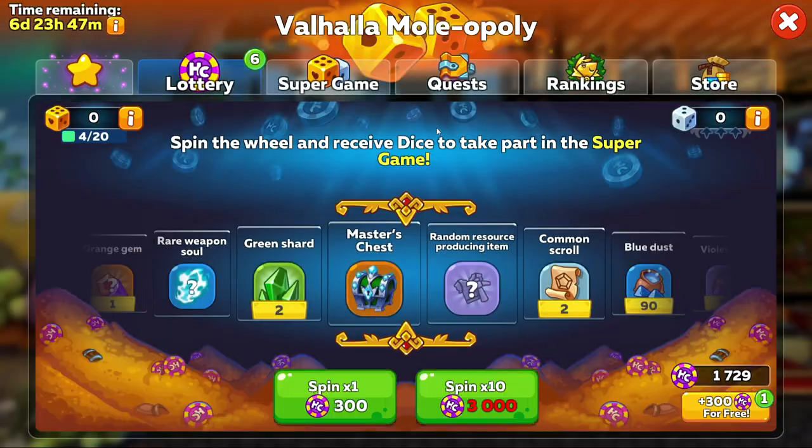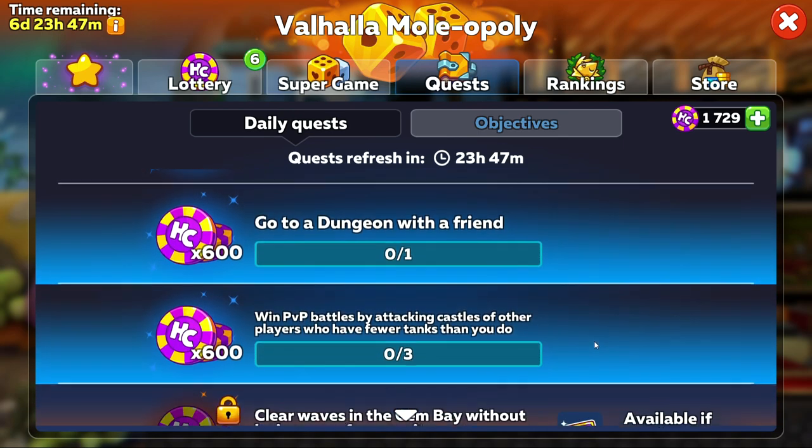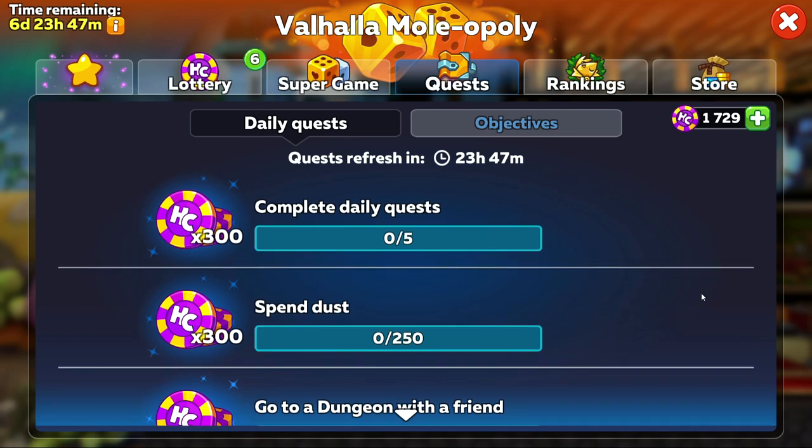The next big thing you should always do is to complete your daily quests. They're not normally too hard to do, and the bigger the pass you bought, the more quests you're going to have to do, so just keep that in mind for future Molopoly events.